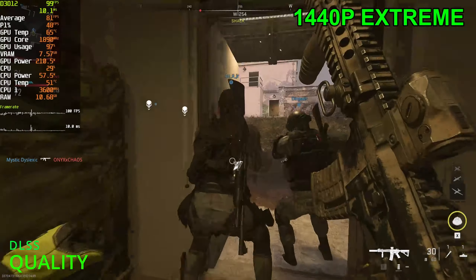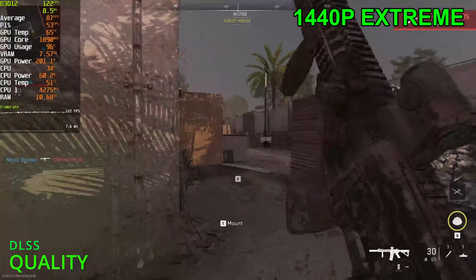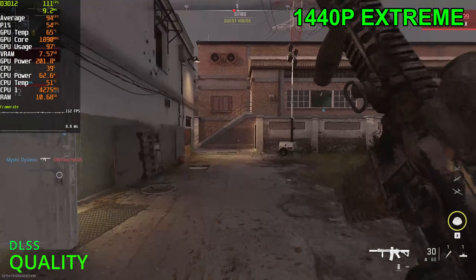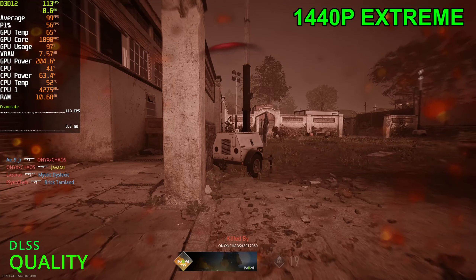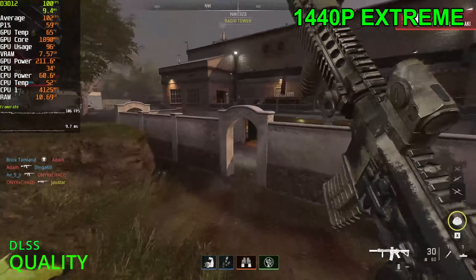Using DLSS now — getting 99 to 120 FPS. Very nice, doing much better than before. Before I restarted we were sitting at around 80 to 90 FPS with DLSS. Getting a lot of screen flickers now though, which is kind of weird.